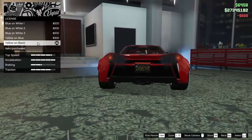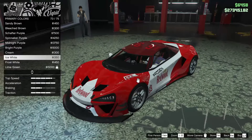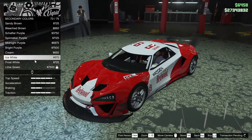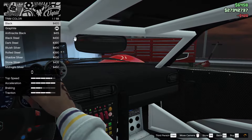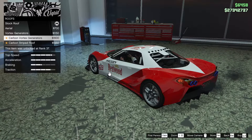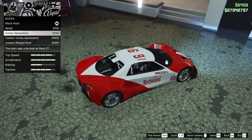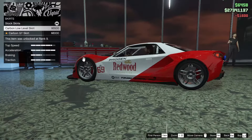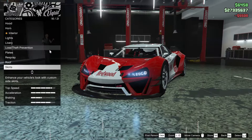For the license plate, let's go yellow and black. For the respray, I kind of want to go with white — I think it matches up with the livery pretty well. Let's go for ice white. For the trim color, this changes absolutely nothing, so we'll put it to black. For the roof, we have an aerial, vortex generators, carbon vortex generators, or a carbon striped roof. Let's go for some carbon vortex generators. For the skirts, we can go with a carbon low skirt or a carbon GT skirt — not really a fan of either, but we'll go with the carbon low.